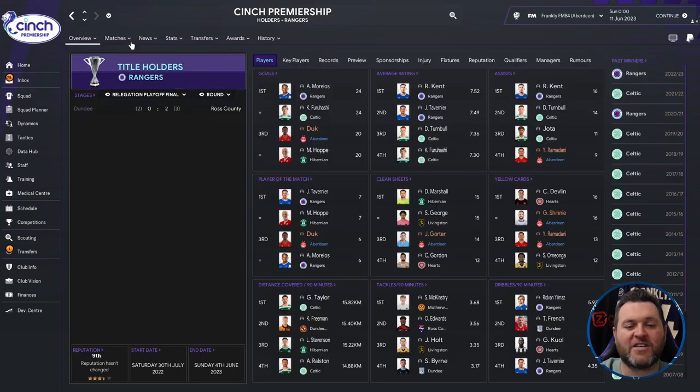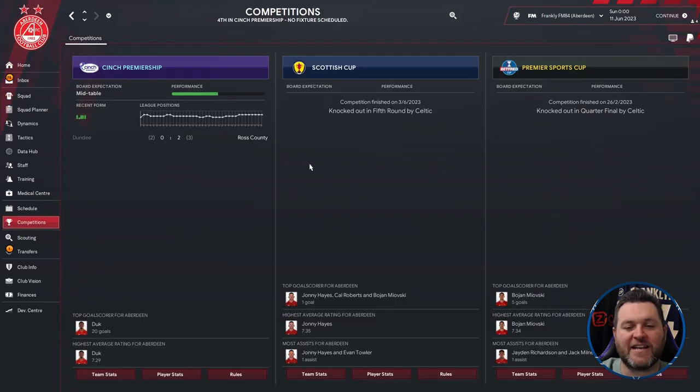For Aberdeen's individual stats, Duck scored 20 goals and Ramadani contributed 9 assists. Duck earned 6 Player of the Match awards. Gorta recorded 14 clean sheets. Shinnie received 16 yellow cards and Ramadani 13. In cup competitions, they were knocked out in the fifth round of the Scottish Cup by Celtic, and in the quarter-finals of the Premier Sports Cup also by Celtic.